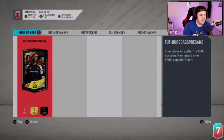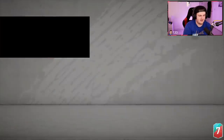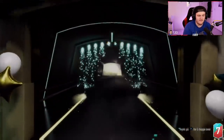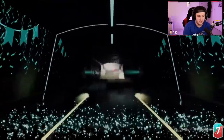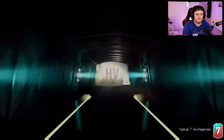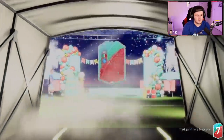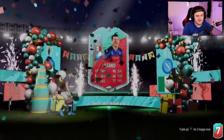Here we go — FUT Birthday Bag for Brishang. I see some good color — it's a FUT Birthday, that's a good start. French... mate, this guy — Hirving Lozano. Get out of here dude, get out of the packs.